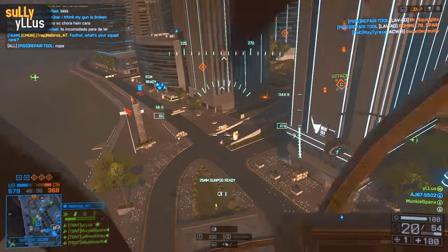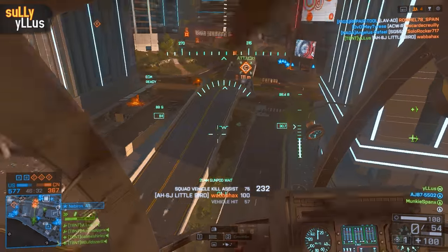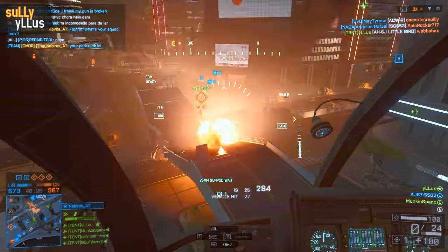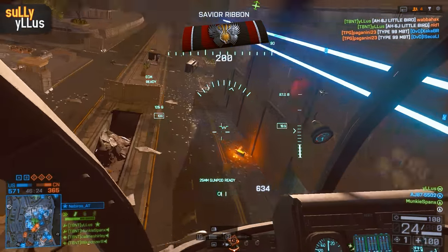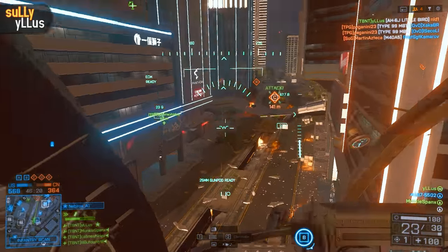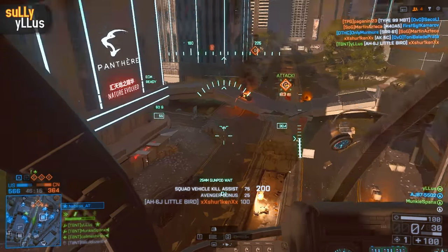After clearing that room I want to help focus on the vehicles to limit the other team's mobility. Here's an example of a vehicle sitting on top of C — and I know from experience as infantry that that's very annoying and very hard to deal with. So I go ahead and finish the job on that damaged vehicle, then turn around and work the mid lane to take out some more guys on the ground.